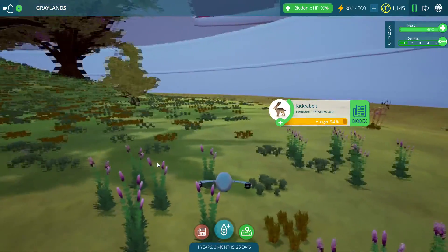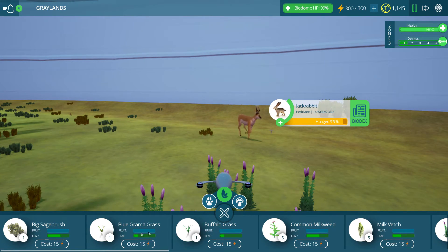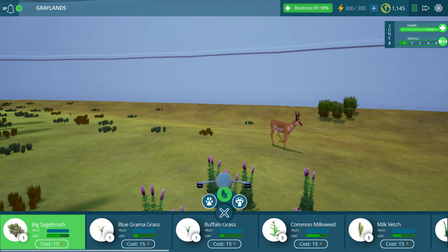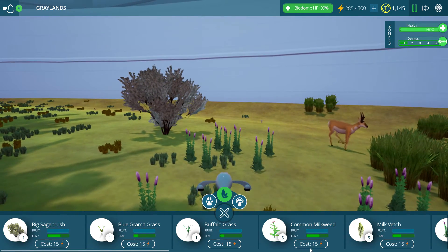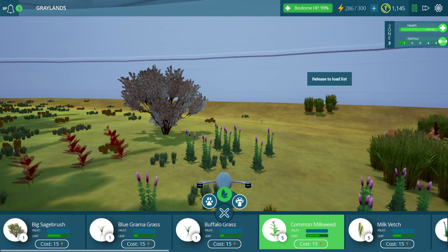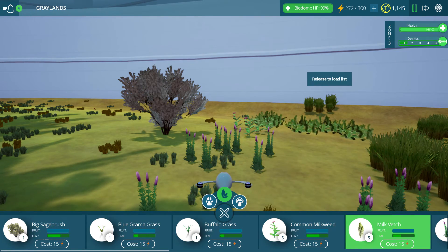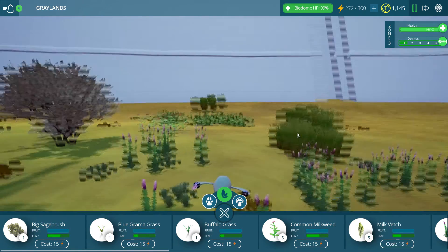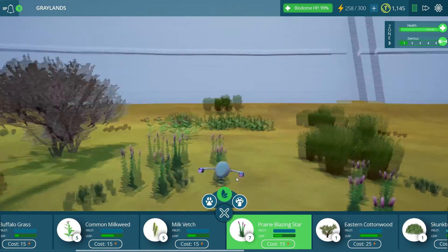We have a couple of areas over here that don't have a lot of plants. I want to go ahead and put some down pretty much immediately. Put down some sagebrush, along with some milkweed, if I can find a little segment for it. There we are. Milkvetch is always nice as well — it's a very bountiful looking plant, and I appreciate it being here in our biome.